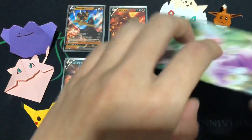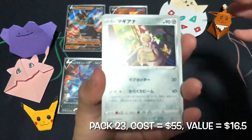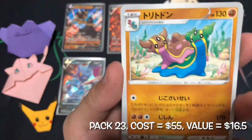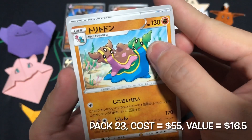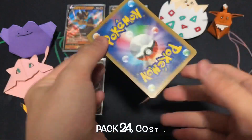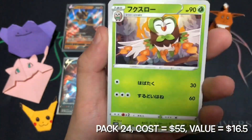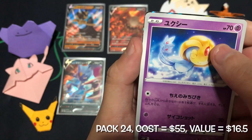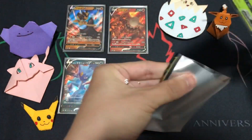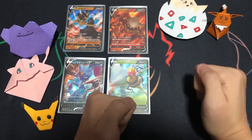Yet another holo foil card. We still got about three to four hits waiting for us for the remaining opening, I suppose. Yet another holo foil card. This time it's a Beedrill V. Today's hits have been poor — we just need one big hitter to save us.